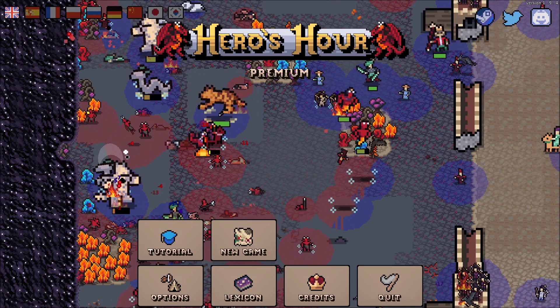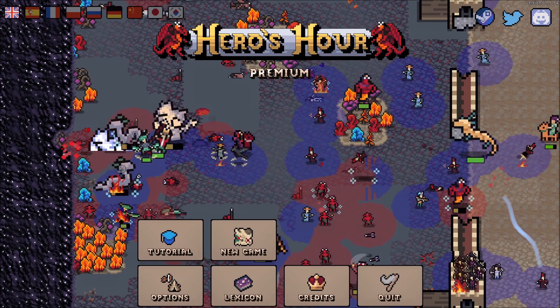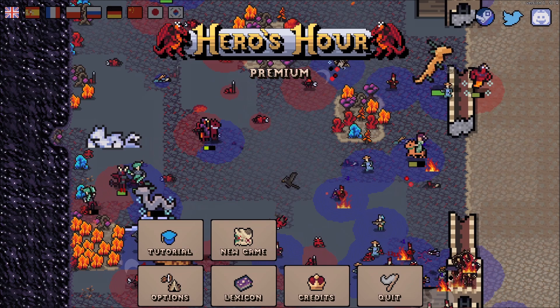Anyhow, from Sinister Design, he turned me on to this game and was like, hey, you probably like this. And it's been on my must-play list since then. Anyway, ladies and gentlemen, it is Heroes Hour. It's from Thing on Its Own and Goblins Publishing. It's due out on March 1st, 2022. A big shout-out and thank you to Goblins Publishing for hooking me up with a code for this.